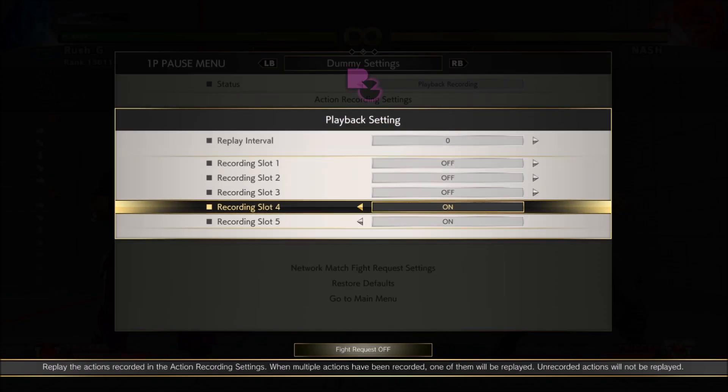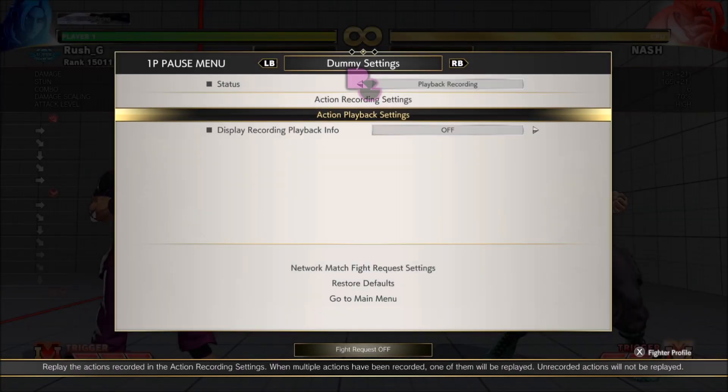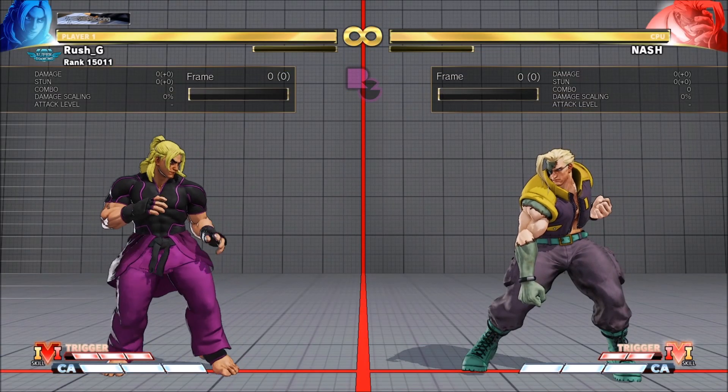Let me show that again with both options. You've got to practice the inputs. You do like it tattoo VTC CA, input that, then look at what's happened and react. If it's on block you get frame advantage and frame traps. If it's on hit you get a combo - confirm those two things. The CA will come out if you get a trade.